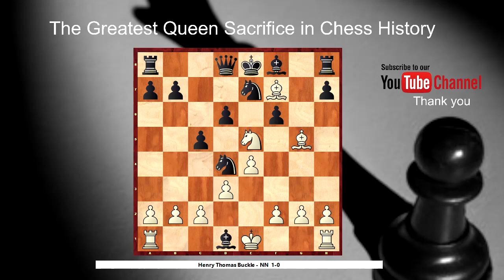That's proof that the f7 square is the weakest square in Black's territory, and f2 should be in White's territory. So be careful and don't lose your f2 or f7 square.